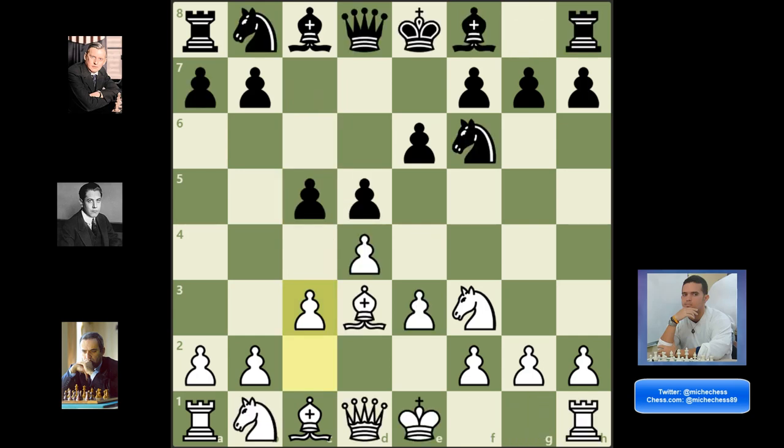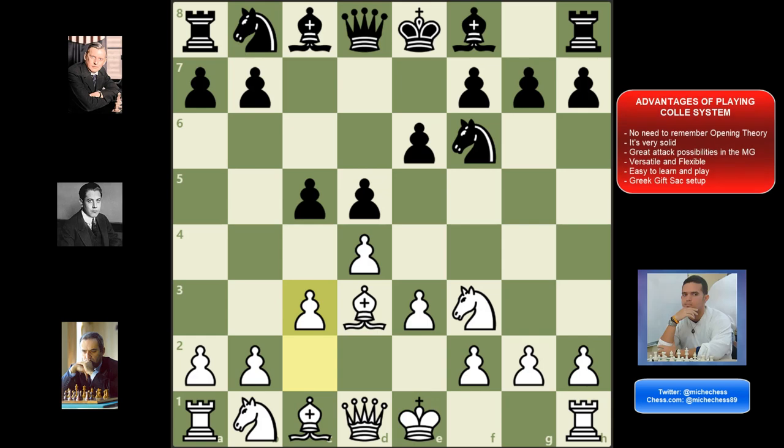Today we are going to learn how to play the Colle System. There are many advantages: number one, it is a system, which means you don't need to learn a lot of theory. Number two, it is very solid — your pawn structure is set up almost perfectly, controlling the center without weaknesses, unlike openings like Ruy Lopez or Sicilian. Number three, you will have very interesting attack possibilities in the middle game.